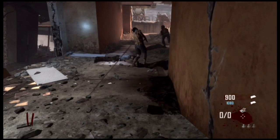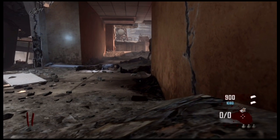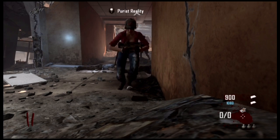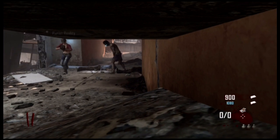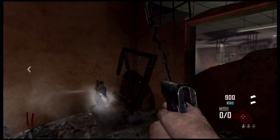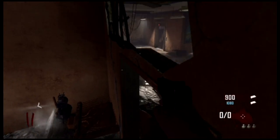First, you want to come to the Trample Steam room and lay down in this corner. Then you want your friend to jump on your head so you feel yourself move back, as you'll see right here. Then you want to place your Trample Steam down. Right now we're just checking to make sure it goes through the wall, which it does.